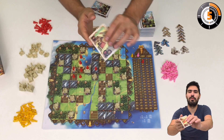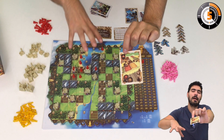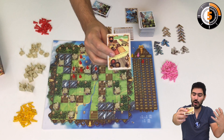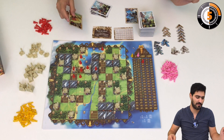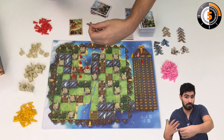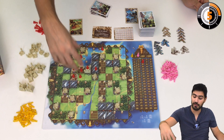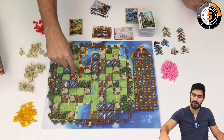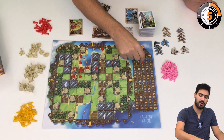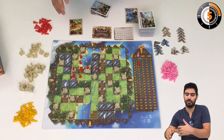Other cards give you black resource tokens. Some resources are already produced by the board, and some are not. For example, this spice token has to be added to a carrot field. So if I have a carrot field and I play this card, I take the token and place the spice onto that carrot field — now it produces both carrots and spice. For this area that would be three resources times four towers, making 12 points. Much better!